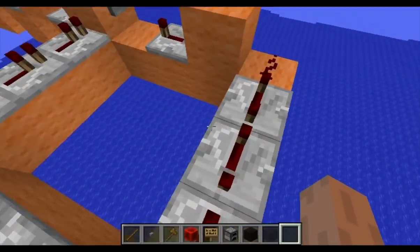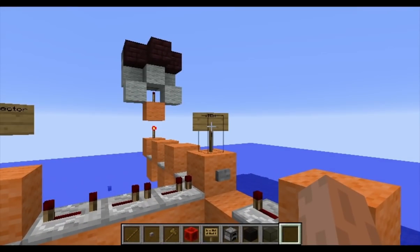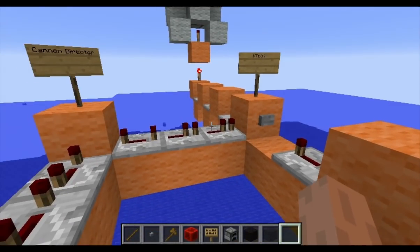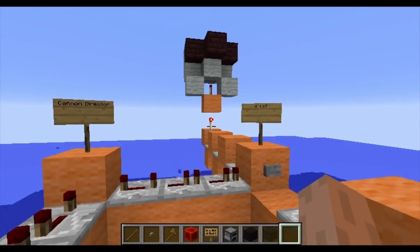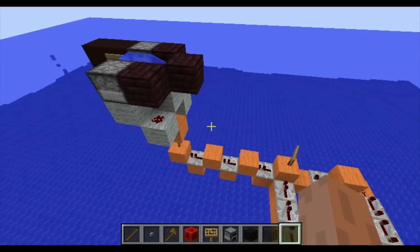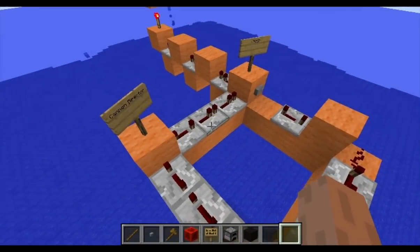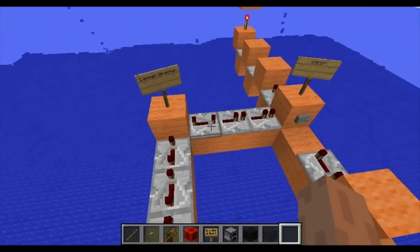First off, this is kind of exciting - it was difficult to accomplish. Several different redstone mechanisms now work on airships while cruising. Not just airships - any kind of craft while cruising.